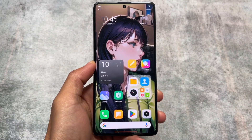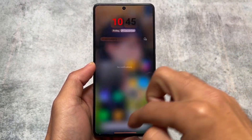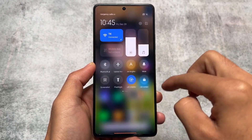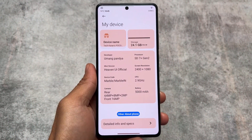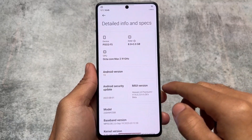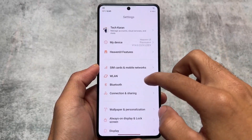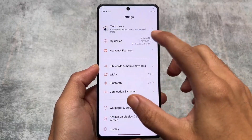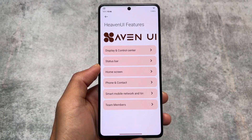After using this MIUI edition ROM on my device, I was remembering MIUI Pro. If you have ever used MIUI Pro, you might know that it was one of those custom ROMs which brings you a lot of customizations and UI changes — things which were not easily available in many MIUI-based ROMs. This Heaven UI is giving you the same kind of UI feel and look, basically the same vibe as MIUI Pro.